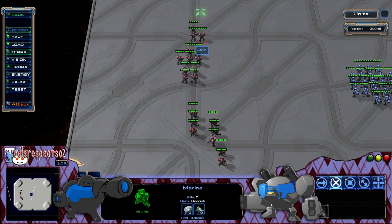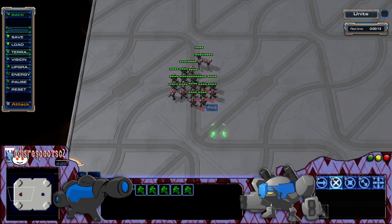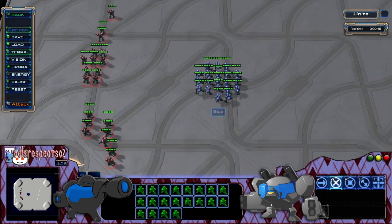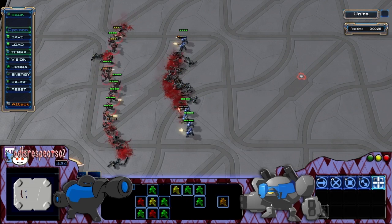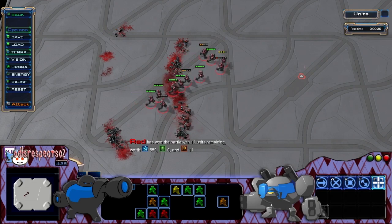This should always be done whenever your army is idle on the map, but can be done in an emergency situation too. It's not uncommon after all to suddenly realize that your army is clumped up while traveling. If you are about to engage your opponent and cannot avoid it, boxing small clumps of units can be the difference in victory or defeat.